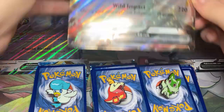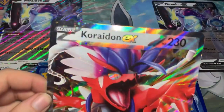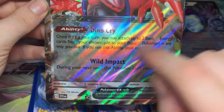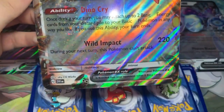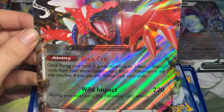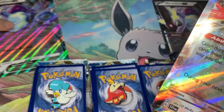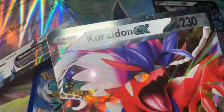In my Fuecoco box I got the Koraidon EX. Again, it has no type, as well as no energy, weakness, resistance, or retreat cost. Out of the two, Miraidon EX is going to be the better one competitively. I'm pretty sure Miraidon is electric and Koraidon is going to be a fighting type.